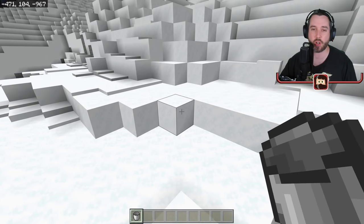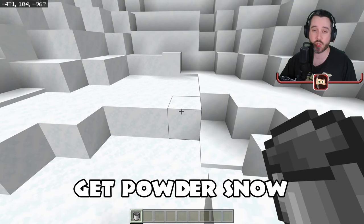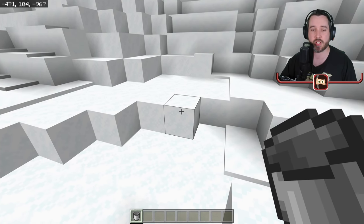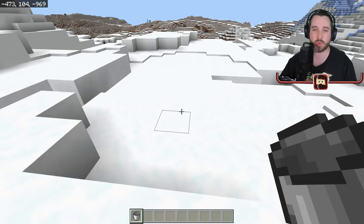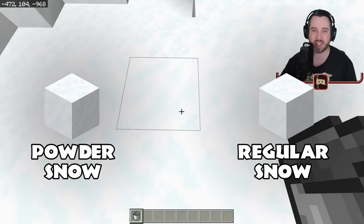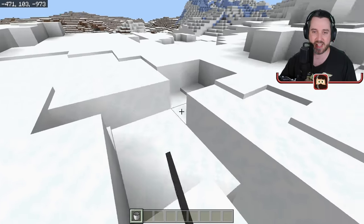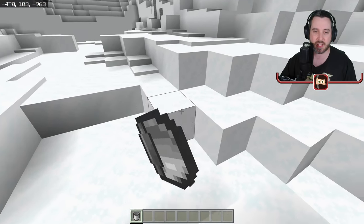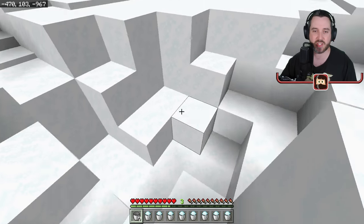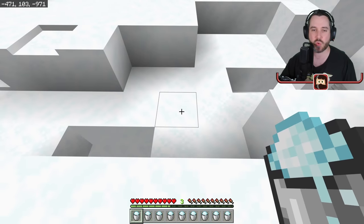Another thing you're going to need — and this one's going to be a little harder because you're probably going to need shulker boxes to effectively do this — we're going to need approximately 121 buckets of powdered snow. Play it safe and maybe get around 150. Come out to a mountain biome or a snow biome; you can see the slight difference — powdered snow looks a little more flaky. Come out here with a bucket and just start picking it up. It does not stack, so having shulker boxes is going to be very useful. Get yourself at least 121 buckets full of powder snow.